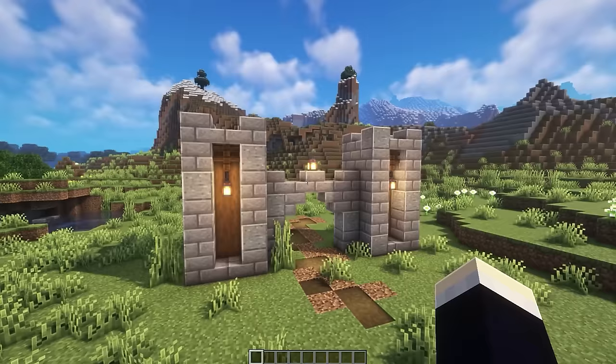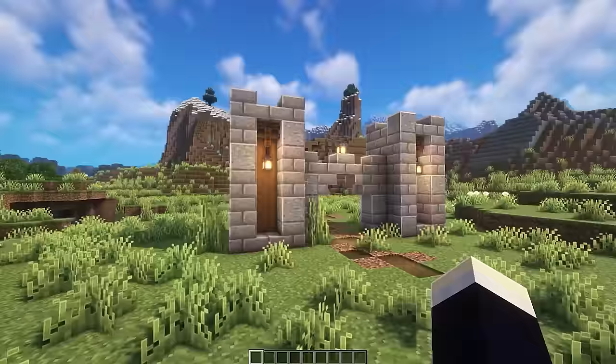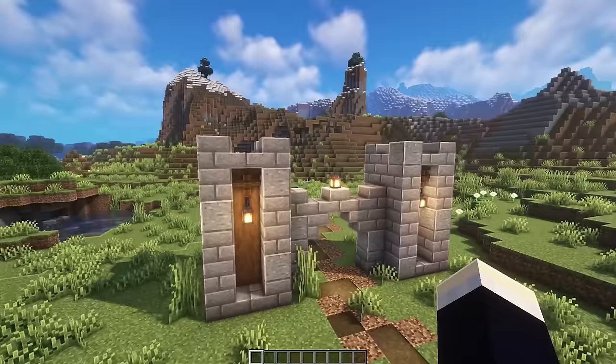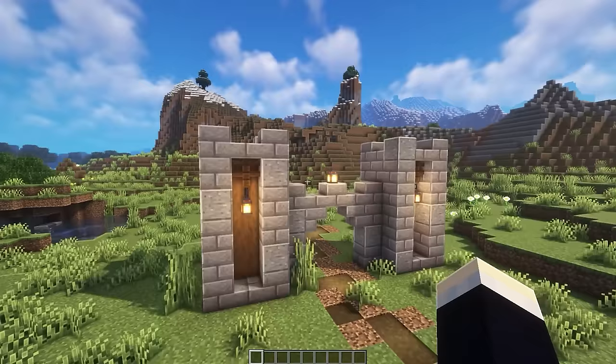Next are a couple of simple gate designs — easy to build and replicate. The first is a medieval-themed gate that could wall off a village or kingdom; you'd simply repeat the wall section to the left and right of this entrance section. It features a little polished andesite texture, some lanterns, and a nice design up top.